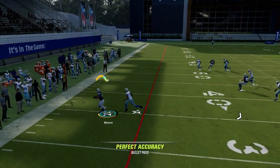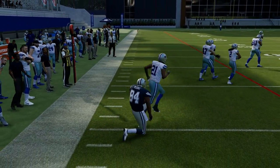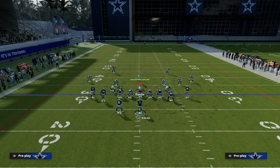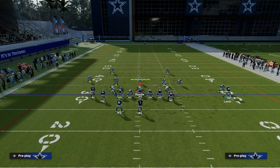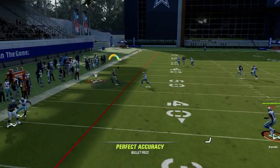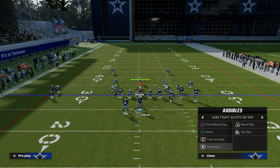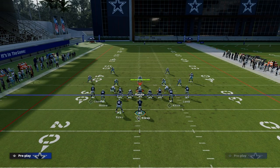Against man coverage, this little short out route is super effective, especially if you have Short In Elite on that player — really effective with any kind of route running ability. Obviously you might put your route running abilities on the tight end, but he gets really good separation against man coverage. The other route that's really good against man coverage is the tight end crosser — as you see right here, it just gets across the field really well and kind of gets into a soft spot. All you need for this is Tight End Apprentice.